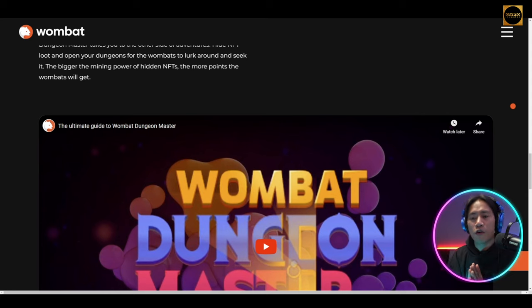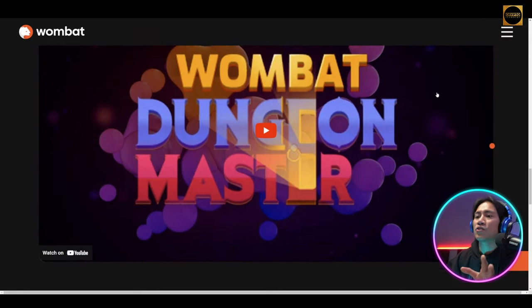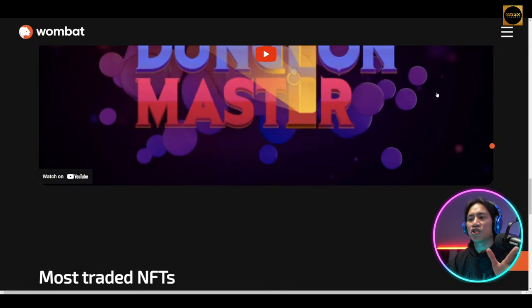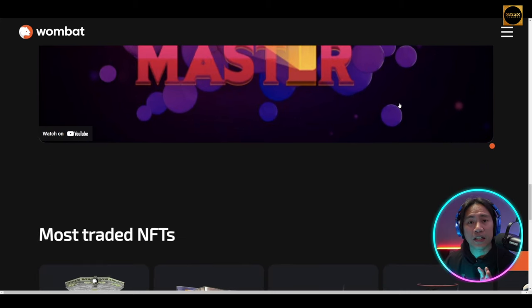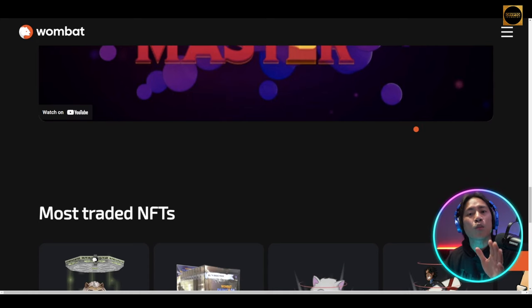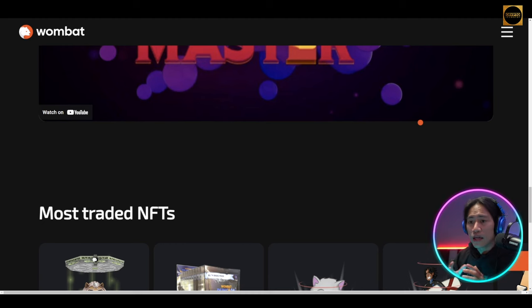The second product is the Wombat Dungeon Master. It is a user-friendly NFT staking platform designed for easy entry but offering a challenging mastery experience, and it is notably ranking among the top 15 on DappRadar — demonstrating popularity and engagement within the crypto gaming community.